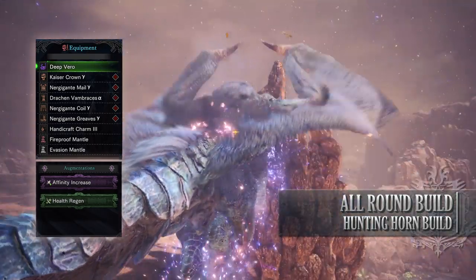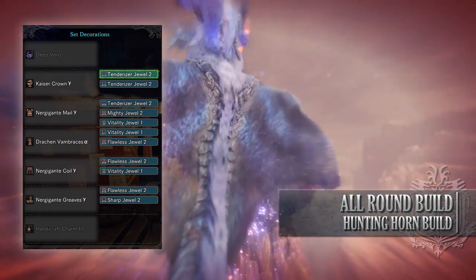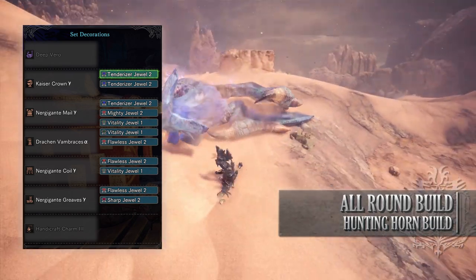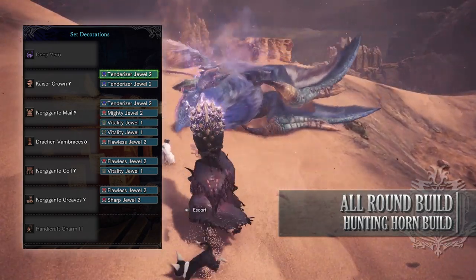As for your jewels, these are mainly DPS focused ones here. I've gone for Flawless Jewels to max out Peak Performance, Tenderizer Jewels to max out Weakness Exploit, Mighty Jewels to max out Maximum Might, some Vitality Jewels to max out Health Boost, and finally a Sharp Jewel for that Protective Polish skill.